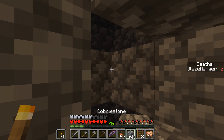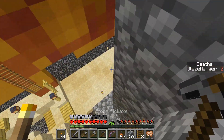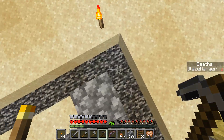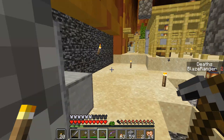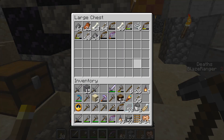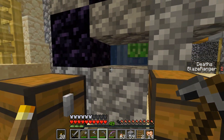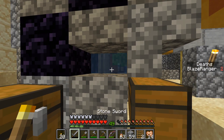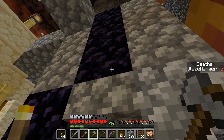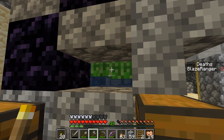Some of the zombies are turning into drowned, and I don't know what that does if they were a zombie villager. We've only had a couple zombies, but we seem to have had a ton of creepers and skeletons, so I'm going to clear these guys out and then put some signs or something so the water isn't so low down.